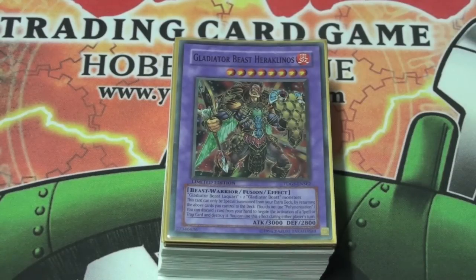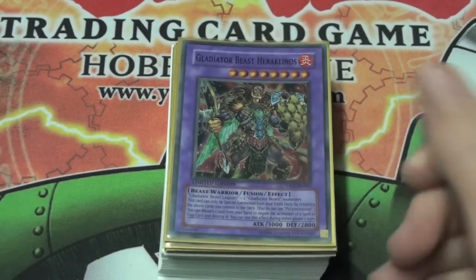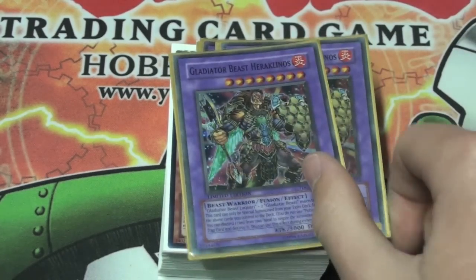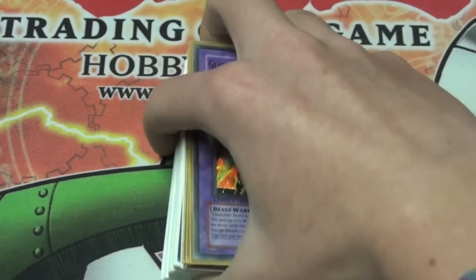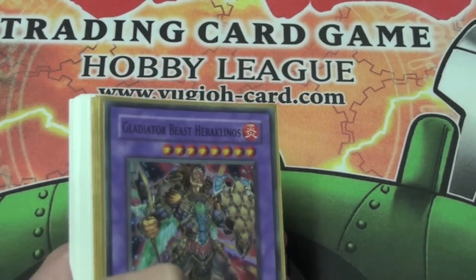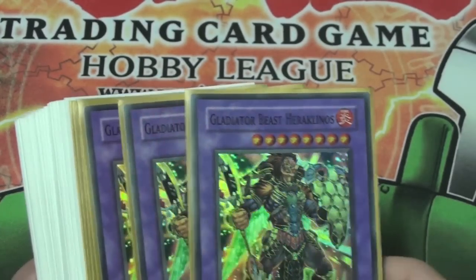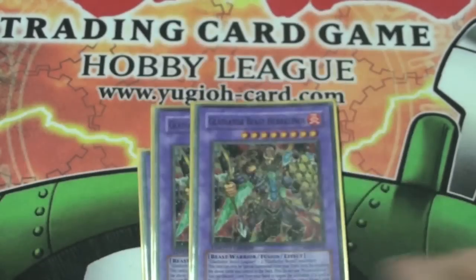What's up guys, CollectStation here and today I'm going to show you another budget deck. This is my Dimensional Glad Yardos deck — it's a lot to take in but it really does work. It basically uses the Gladiator Beasts, Guardian Yardos, and Dimensional Fissure just to lock down your opponent. I've been dueling with this quite a lot on Dueling Network and it's been going very well, so I think it's one of the best decks I've ever built. For a budget deck, you can't really go wrong. So I'll just go through it and explain each card in it.